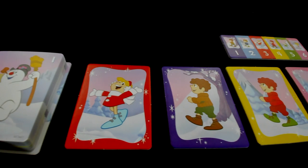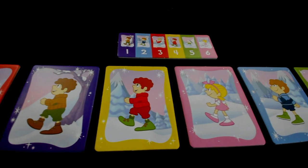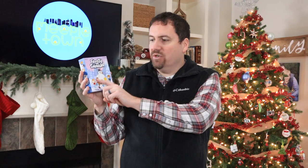This year Funko put together five different small box card and tile games with a Christmas theme, specifically tied to some Christmas-related IPs. We're going to talk about all five quickly. The first one is Frosty the Snowman — essentially a card game with tiles where you're cooperatively trying to put the order of characters from Frosty the Snowman in the right order by playing cards and swapping out tiles.